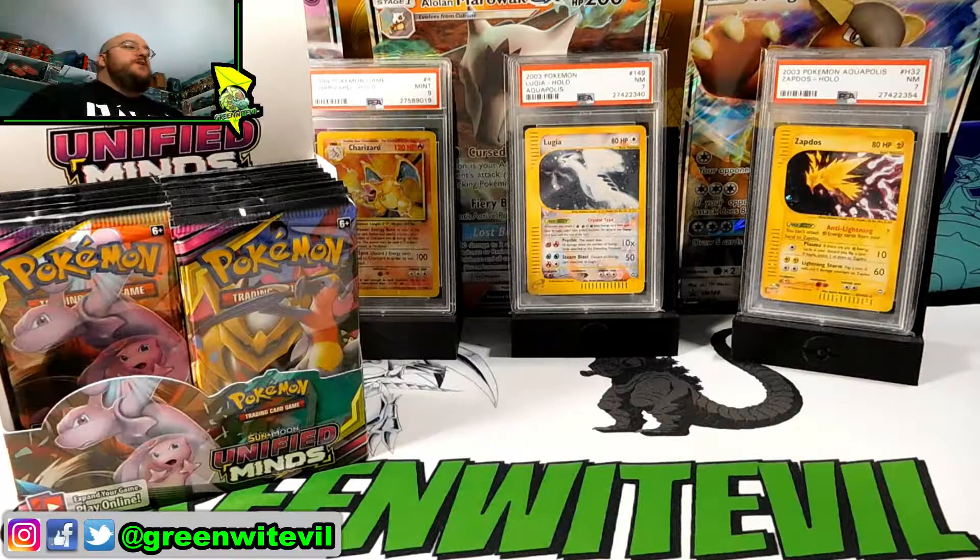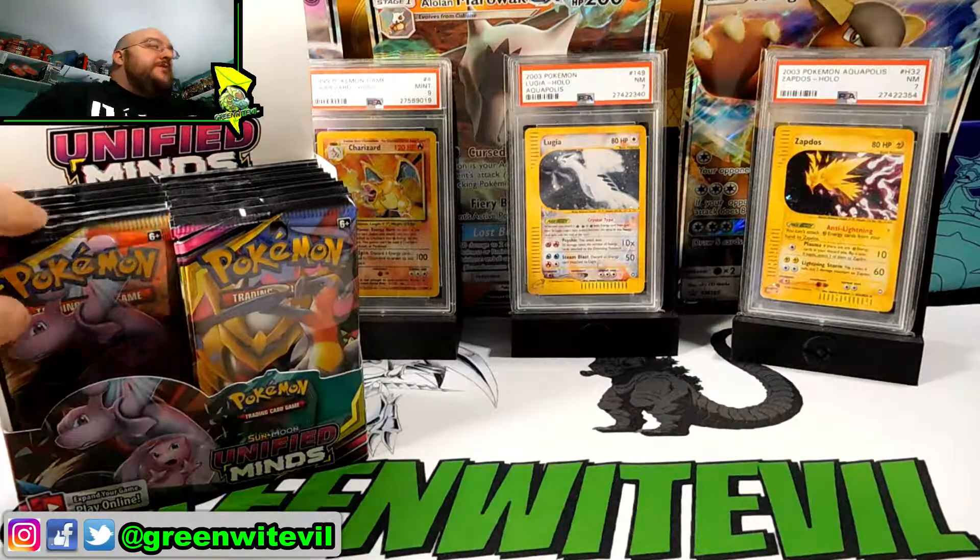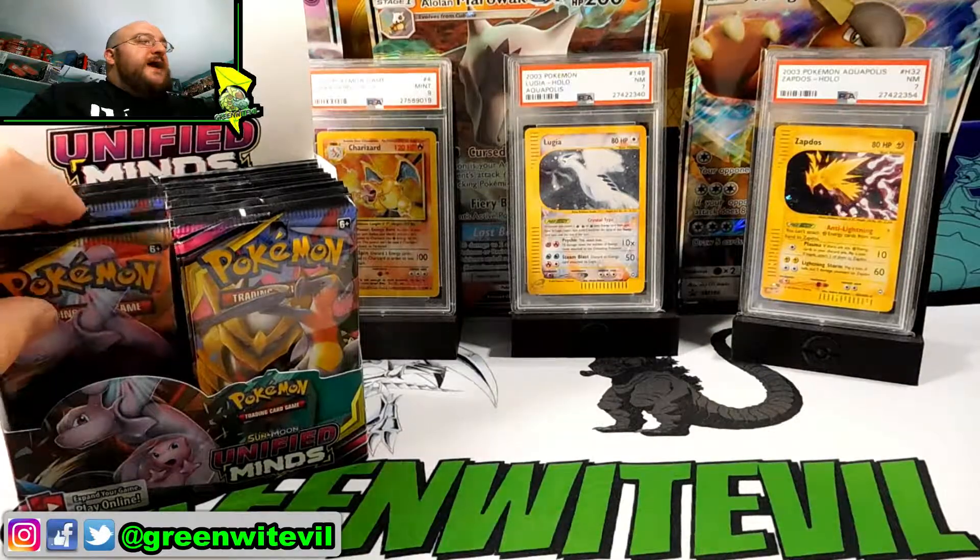What's going on YouTube? Greenwood Evil here tonight. We're going to open up some more Unified Minds. We're slow burning this booster box here. So far we did lucky number seven in our last video, which was epic — definitely check it out because it was absolutely awesome. Let's get right into this guys, we're going to open six packs today.